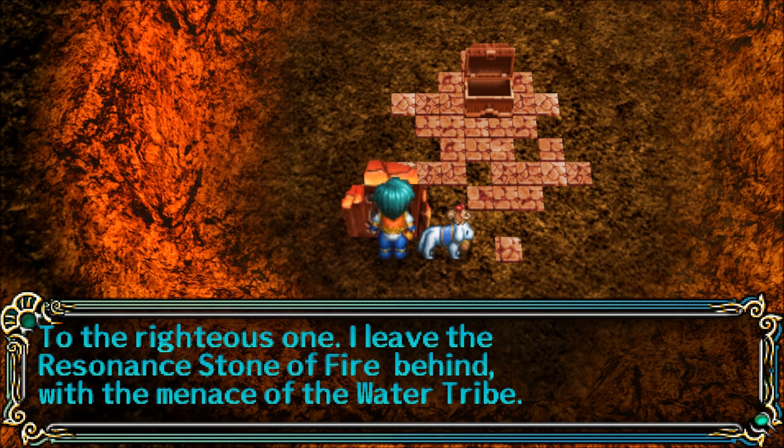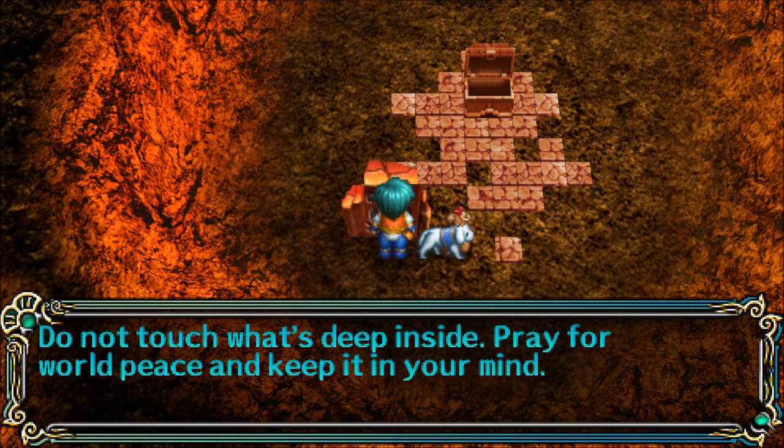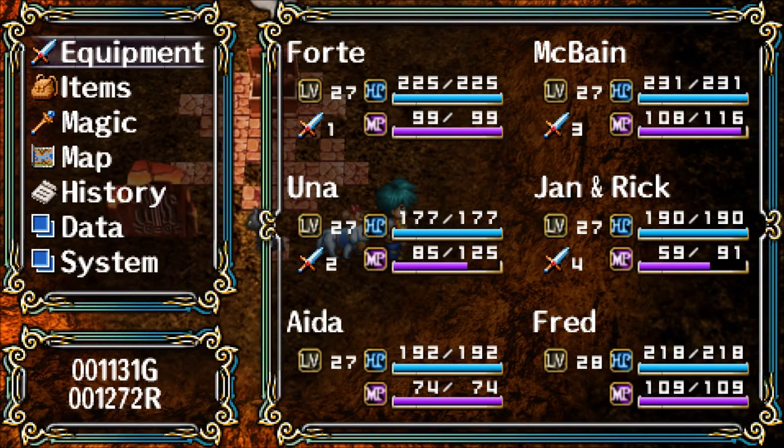If the chest is the stone, just take it — we don't have to deal with the menace of the Water Tribe. The power of the resonant stone is to be used to curb the evil power. So fire, then. Do not touch what's deep inside. Pray for world peace. Keep it in your mind.